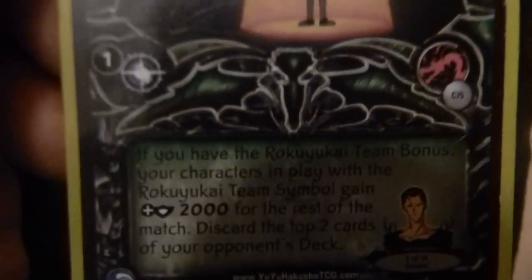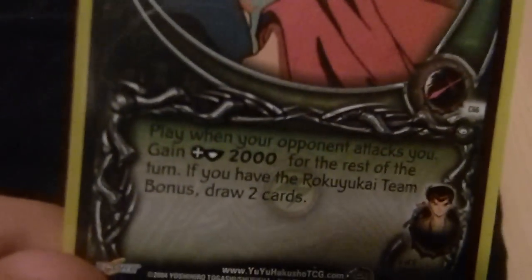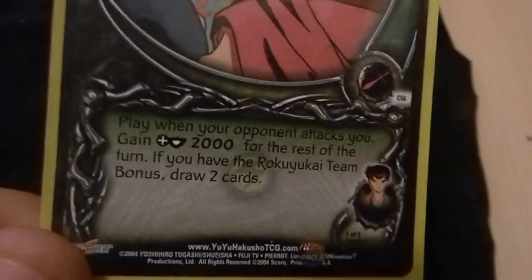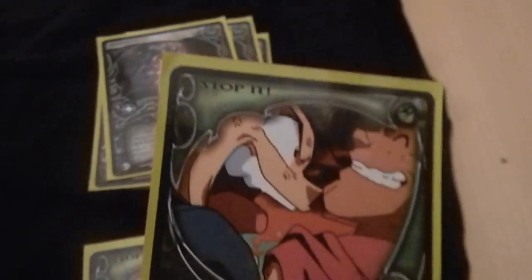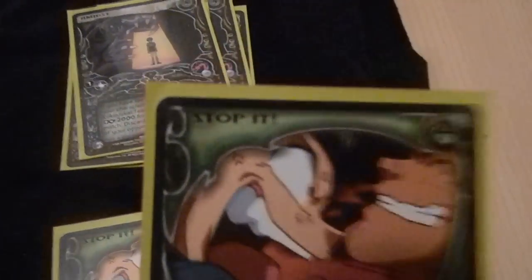Next is A Mist — amazing card for Kukai. If I have a Kukai team bonus I gain 2,000 for the rest of the match and it mills top two, just a mill card. Stop It — one of the best Kukai cards. I play it when my opponent attacks, then I gain 2,000 defense, and if I have Kukai team bonus I draw two cards. So my opponent works out an amazing combo to try to get me two points and they finally get me 500 over — I have a Stop It in my hand, totally screws them up and I draw two cards. Three Stop Its.